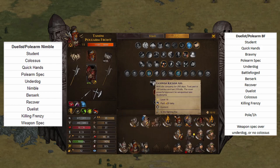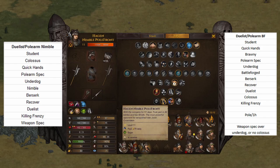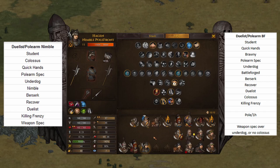Then we finish off with Colossus or Underdog, and then Killing Frenzy. I meant to put Weapon Spec on there in my preview picture — it'll be up on screen. You take Weapon Spec at the end just to save yourself on the stamina. If you have really good stamina, I guess you can skip Weapon Spec.